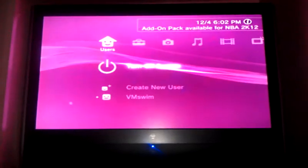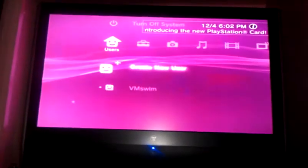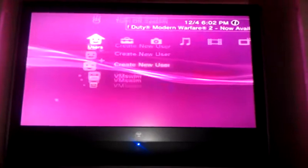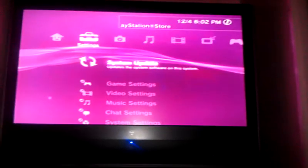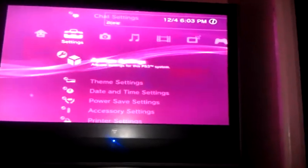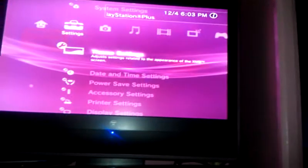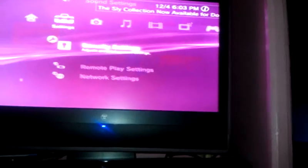The first one says Users, and it has Turn Off System. Create User, VMCM — that's my user. And it's got Settings, which includes game settings, system updates, video settings, music settings, chat settings, system settings, theme settings, daytime settings, power saving settings, accessory settings, printer settings, display settings, sound settings, secure settings, security settings, remote play settings, and network settings.